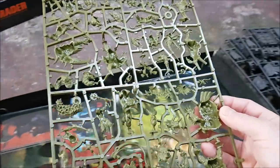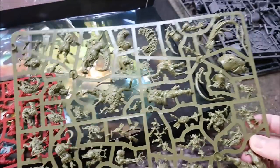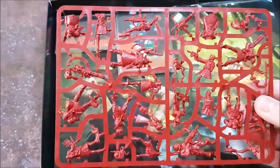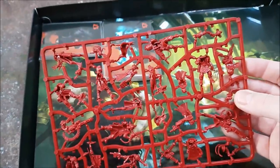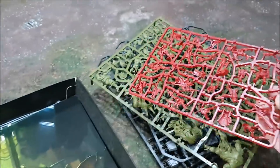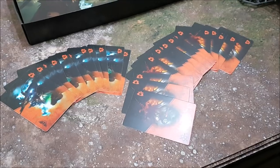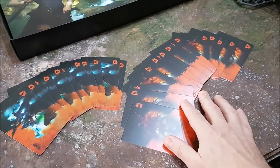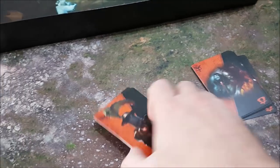Here's the new bad guy faction — these are not snap-fit models, you'll need to glue them together. And here are the Rogue Traders, also not snap-fit, you need to glue them together as well. There are brand new fully fleshed-out factions with faction data cards — 10 Rogue Traders and lots of the other ones — and stratagems, with eight of each.